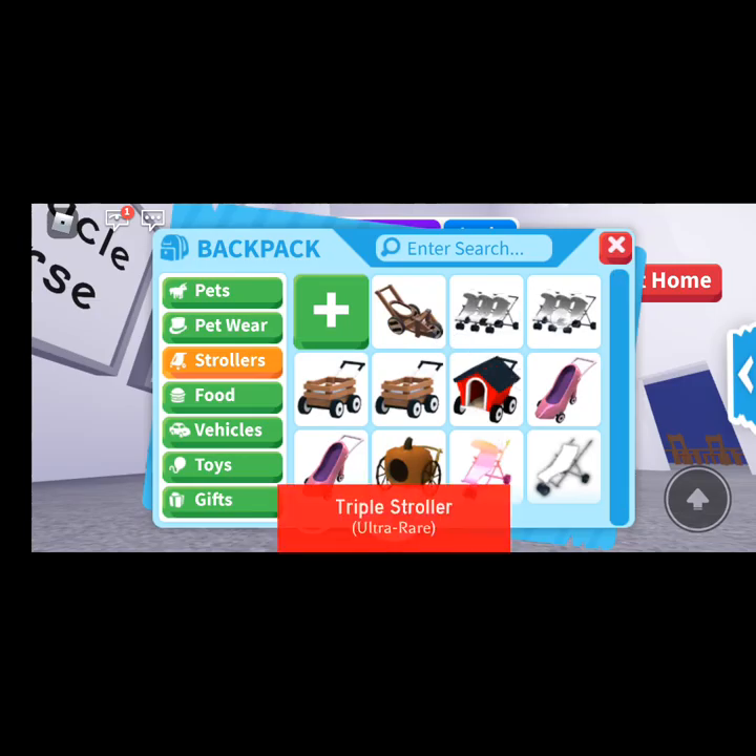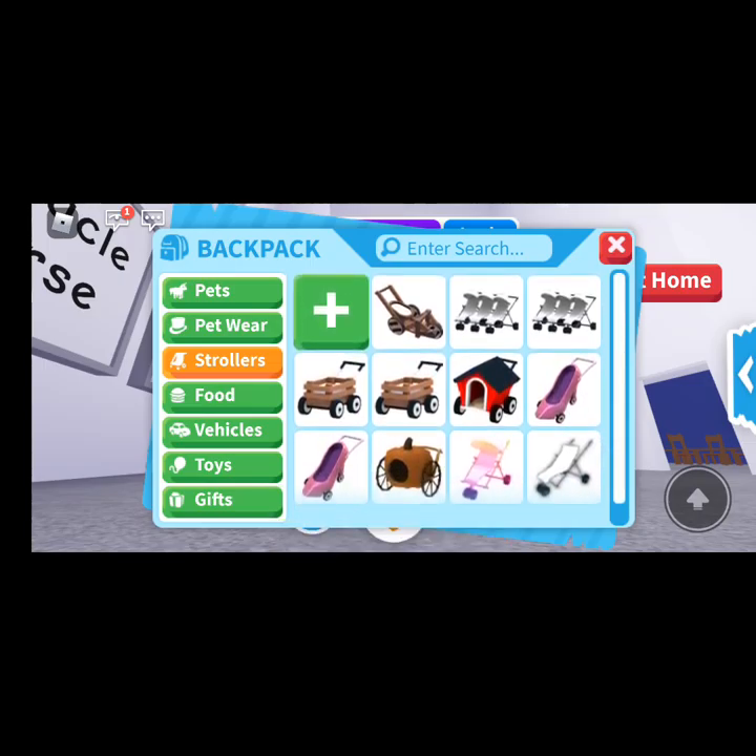Catapult stroller, two triple strollers, two crate strollers, a doghouse stroller, two high heel strollers, a pumpkin stroller, a stroller, and a default stroller which you get for free when you first log on to Adopt Me.